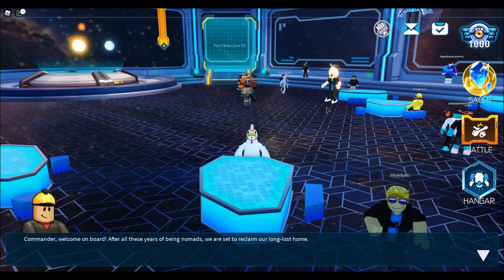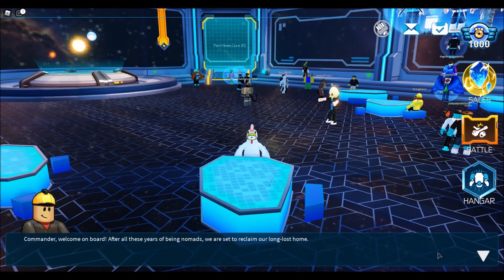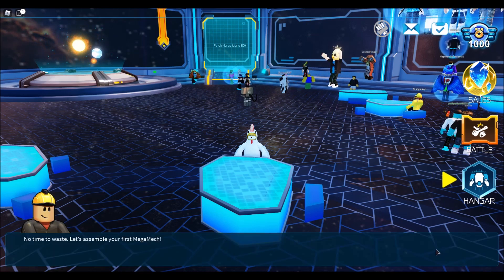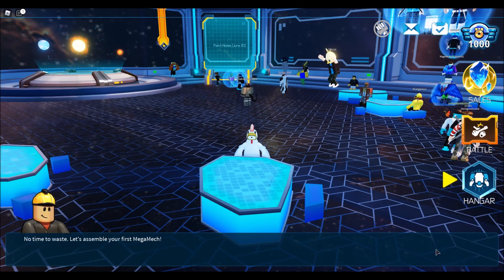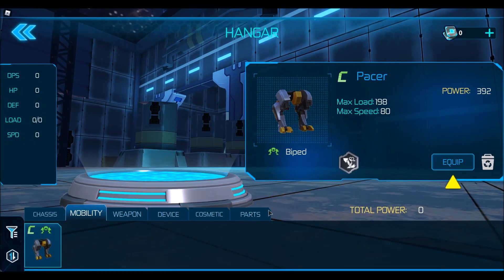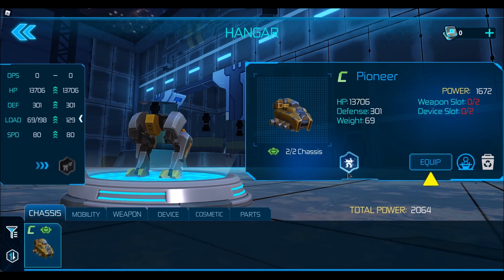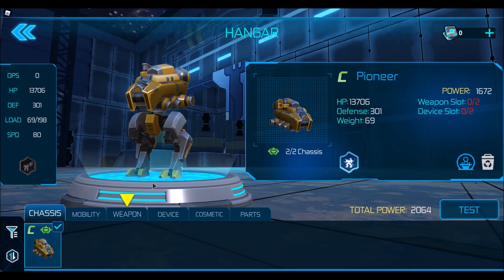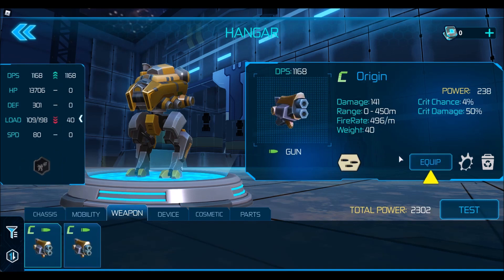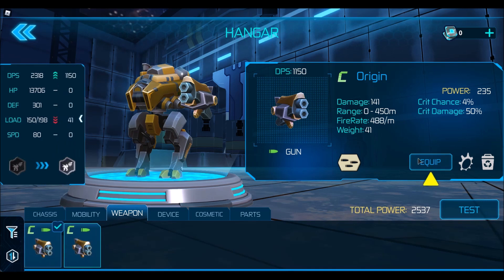Builderman is saying: Commander, welcome on board. After all these years of being nomads, we are set to reclaim a long lost home. No time to waste, let's assemble your first Mega Mech. Alright, the hangar. Whoa. Power 392 — I'm guessing that's not great seeing as how it's a beginner. Equip. Whoa, okay, cool. I like this.